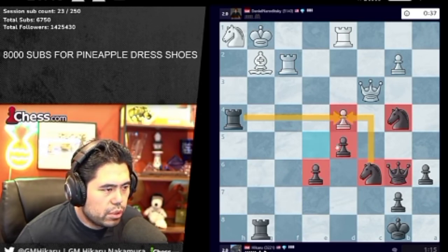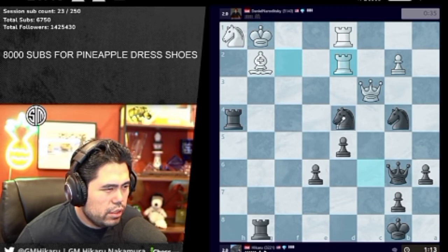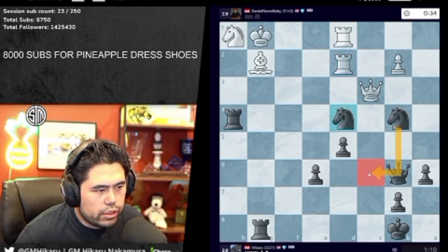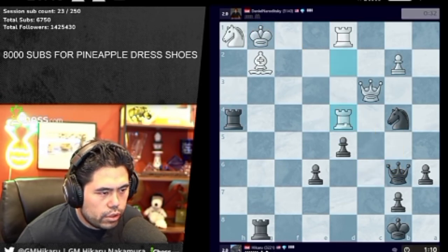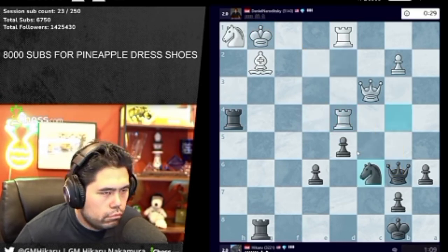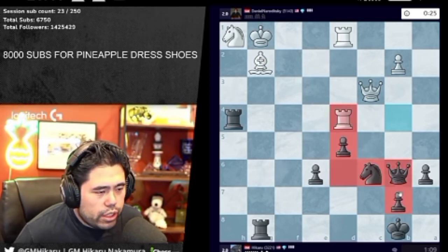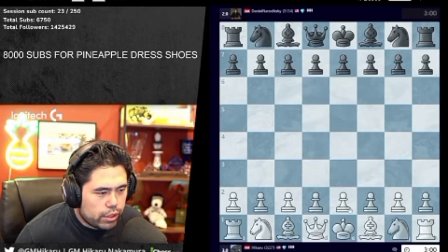I expect Daniel to resign in a move or two. Down 40 seconds. Very, very unpleasant position. I think Knight-E4 is still winning. And just go Knight-E6 and diagonals. Yeah, clear win just like last game. I don't really care so much about the actual match score. If I get winning positions...